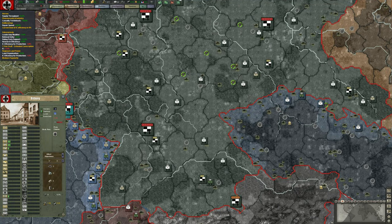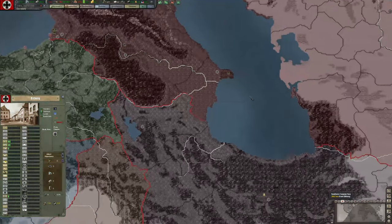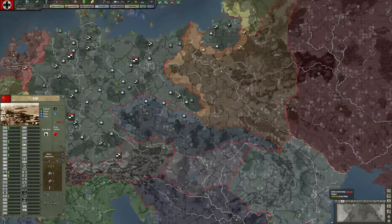Looking at the top bar — we can see we're Germany, the current time, and our stockpiles: 28,000 energy, 13,000 metal, 46,000 rare materials, and 13,000 crude oil. The green number means the value is increasing; red means decreasing. Right off the bat we have a pretty significant crude oil problem, which will be slightly rectified by new trade routes and technology. It won't truly be fixed for Germany unless we're able to capture Baku — one of our objectives in Operation Barbarossa.